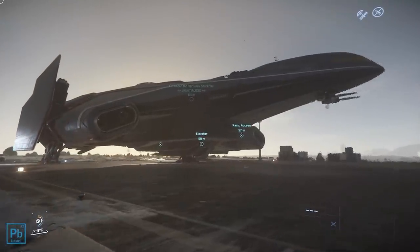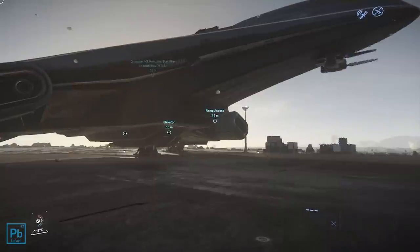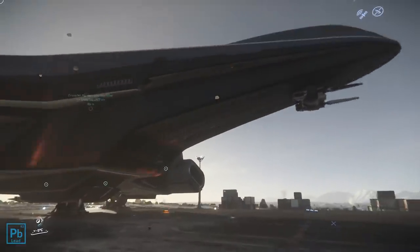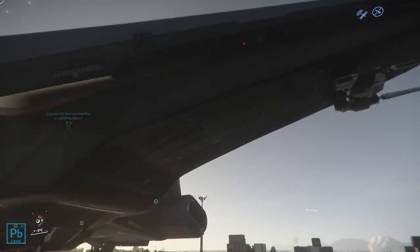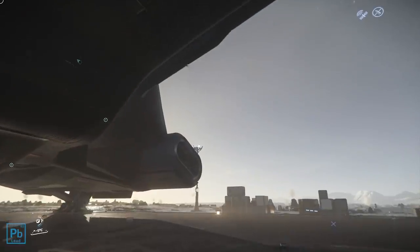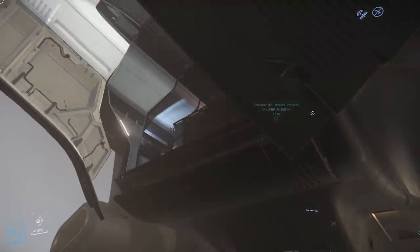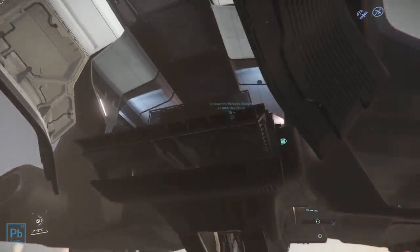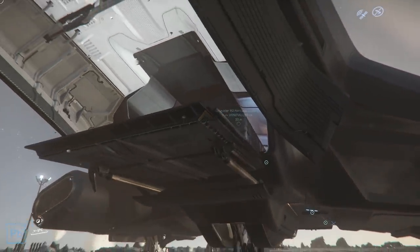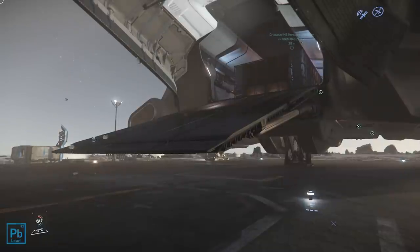With the implementation of ship-to-station docking, expanded cargo grid fixes, SDF shields, cargo refractor, and cargo decks, the player base should entirely expect the Hull A, B, and perhaps even C to enter the verse in 2021 or early 2022. Combined with the C2 and M2 additions, the existing Caterpillar and Carrack, the Merchantman would release into a very crowded industry segment — and without a bazaar there would be little to justify a 500 to 600 dollar price point.